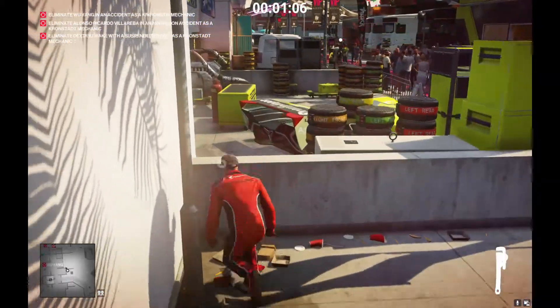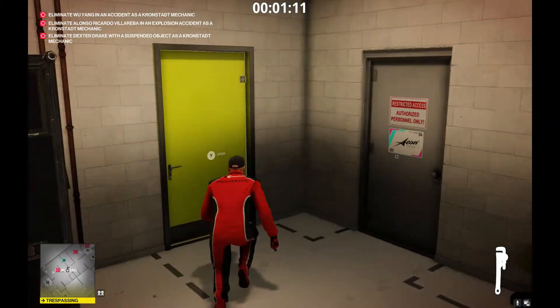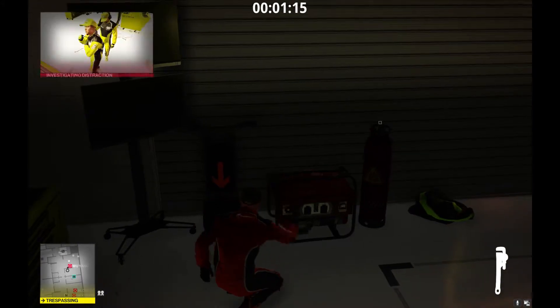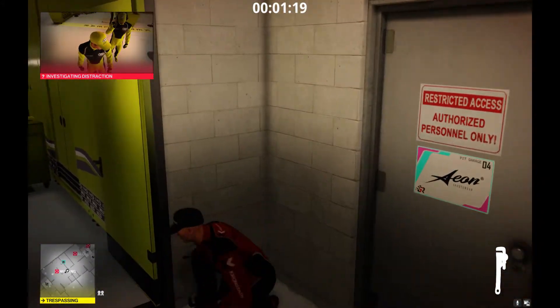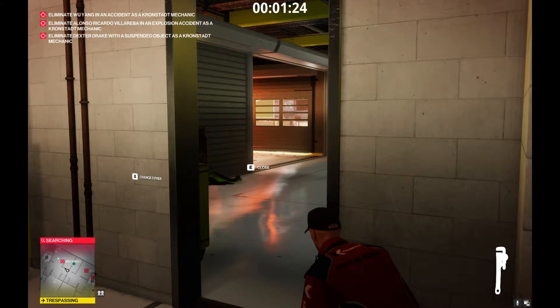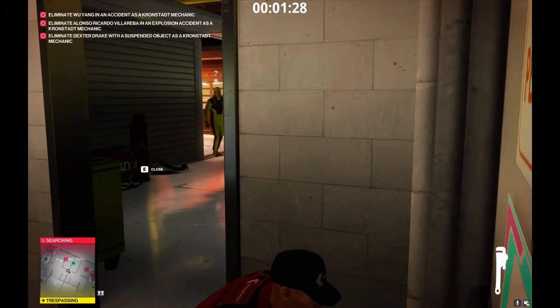I'm going to come back in here and try not to get spotted, because now we are illegally back in here. The first target is on the other side of that wall. We're going to lure him in there by turning the generator on, and when he comes in, we're going to knock him out using this wrench.